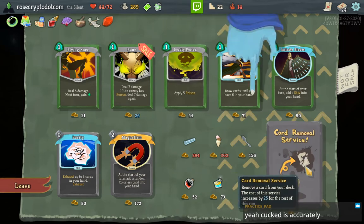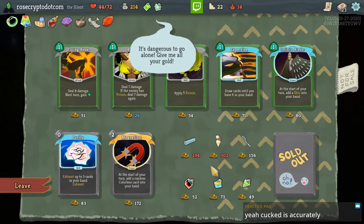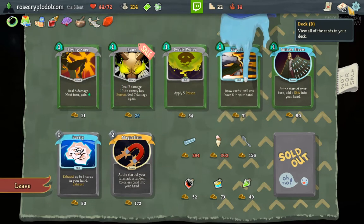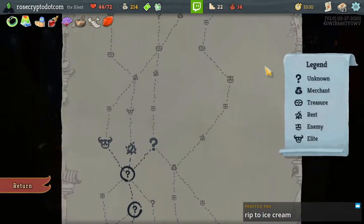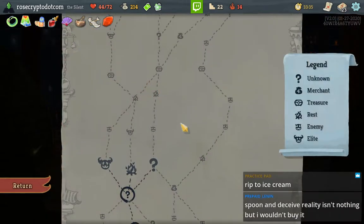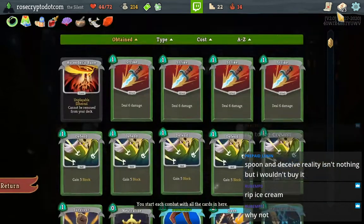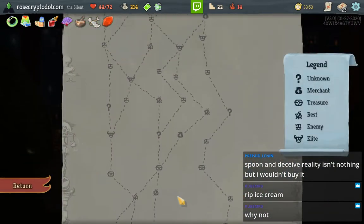Forget poison, let's just remove man. Go take the Magnetism — nah, I'm just gonna leave this place. I'm tempted to take the Purity actually, to get rid of Strikes and Defends. Let's just save our money. Spoon and Deceive Reality isn't nothing — you mean because of the Safeties? I didn't think of that. I guess I would get to keep the Safeties.